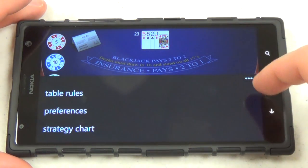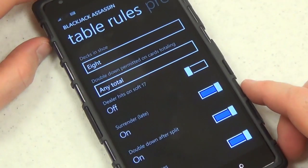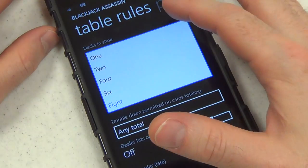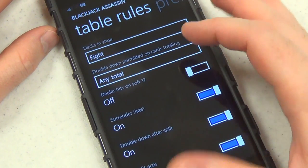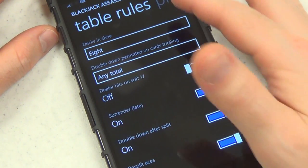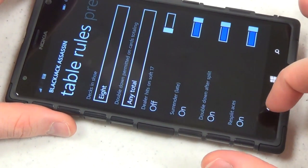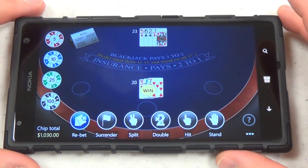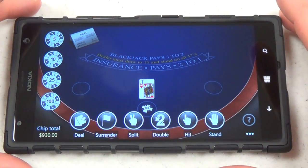Is there a difficulty setting? Table rules — again, not formatted for the orientation of the game. That needs to be fixed. Dex in shoe — I have no idea what that means. Double down. Dealer hits on soft 17. So it looks like some of these rules are things that would appeal to a true blackjack enthusiast. I wouldn't mind just a difficulty setting though — the difficulty is perfectly appropriate, but some people might want it to be a little harder.